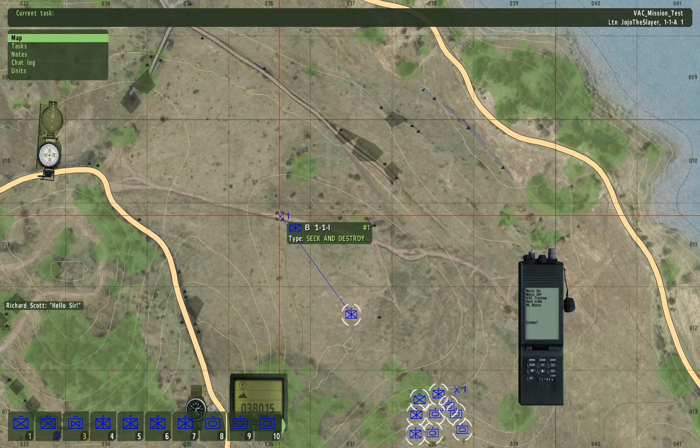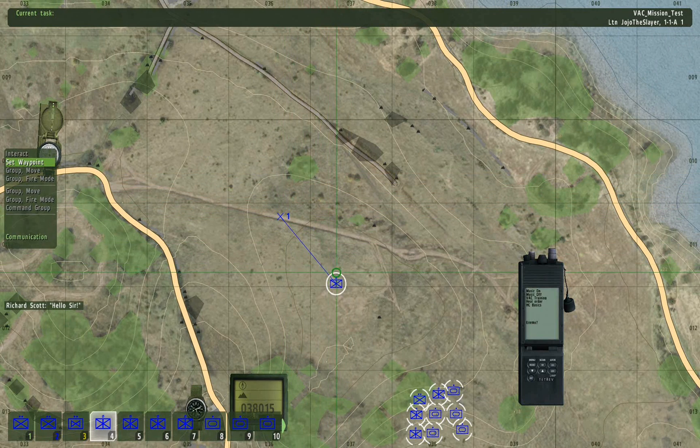Sneak and destroy is usually the one I use. You can also set several waypoints by selecting units and holding down Control — you can put a lot of waypoints down.